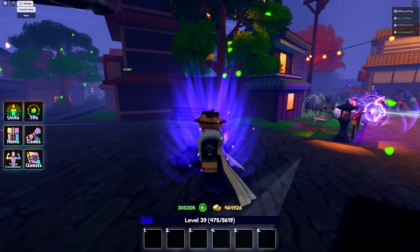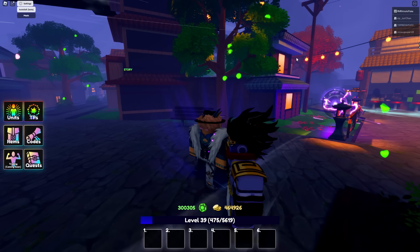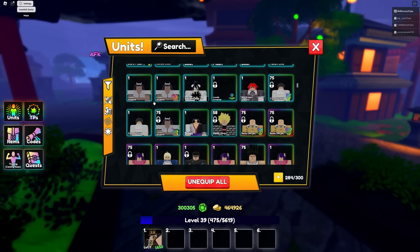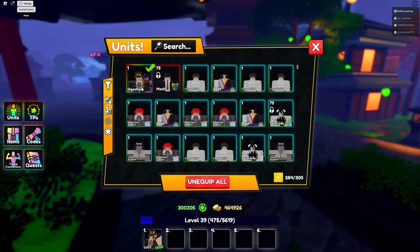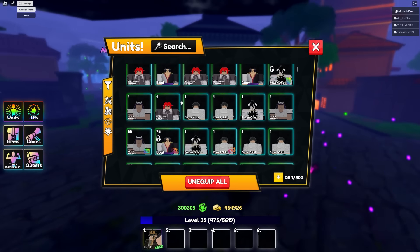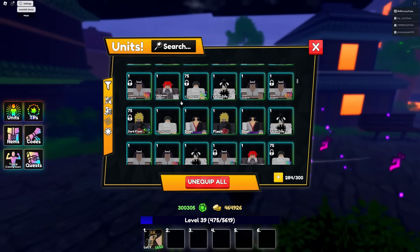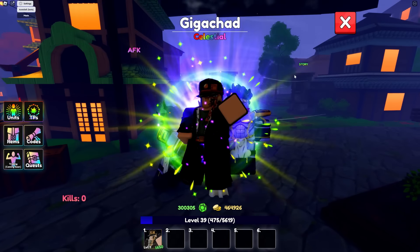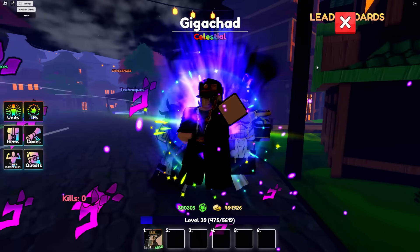There's a cosmetic too, and it lags every time you equip it — that's a feature, teehee. There we go, so this is what he looks like, pretty nice. He actually doesn't have an evolution, my bad. We are going to be showcasing this brand new Giga Chad — he's a brand new celestial that you can get through the banner.